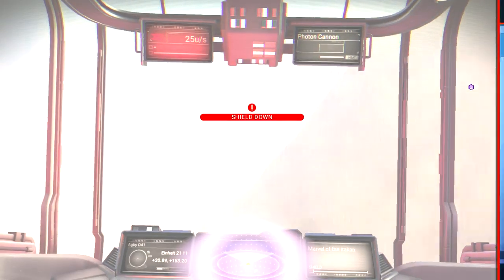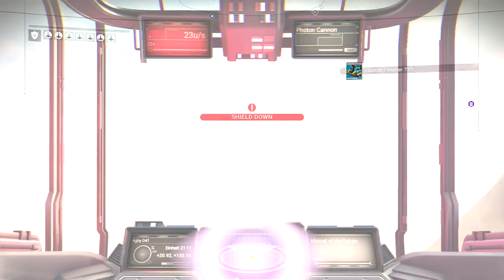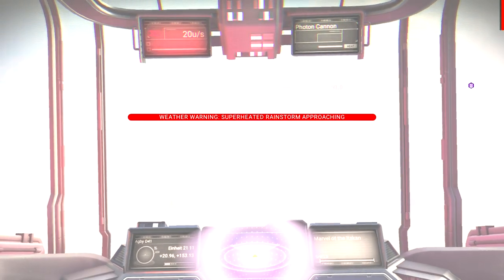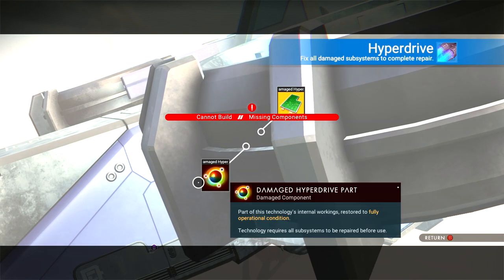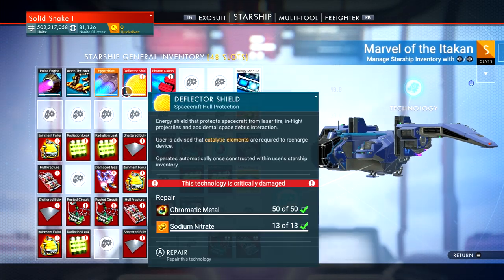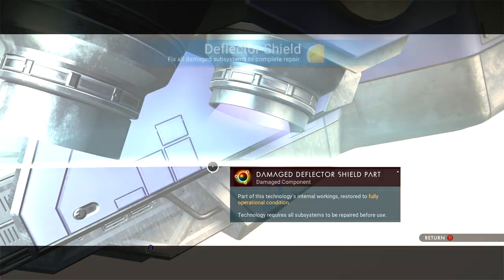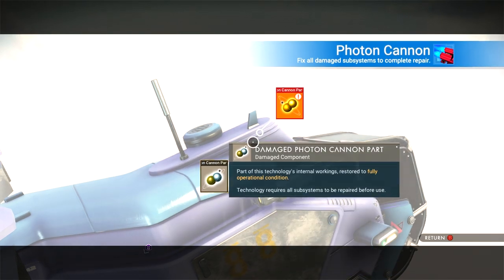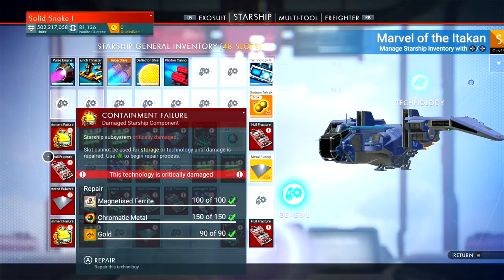Even though the ship is more than half broken, I fixed the pulse engine so you can fly it right now. I'd suggest you fix as much as you can while you're there. Hyperdrive — done. Shield fixed with sodium nitrate. Photon cannon fixed as well. So all of that's fixed. Now it's just all the inventory slots that still need repairing.